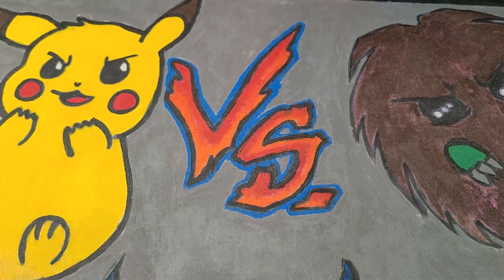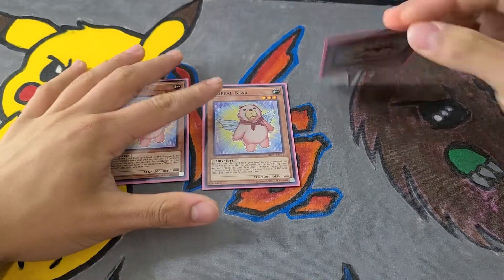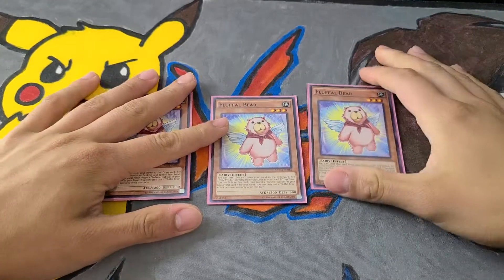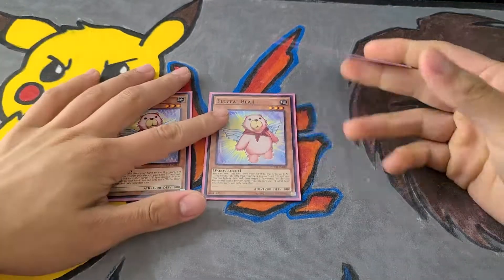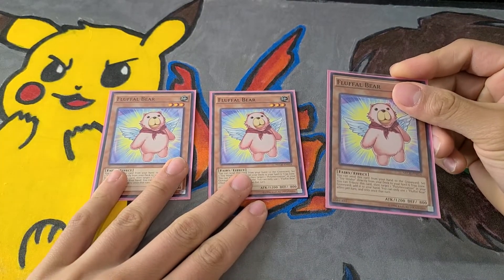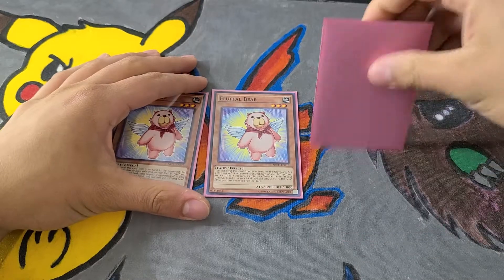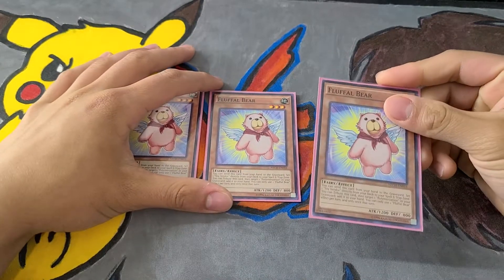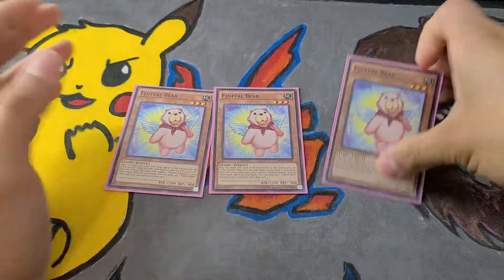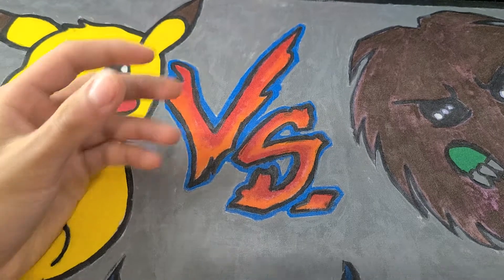Penguin is better than the stratos because it just enables combos. Fluffle Bear — I'm considering cutting it to two but running three for now. The reason it's in here is because by discarding it you can set a Toy Vendor, which is a very good card for the deck. I don't love it at three, but I'm testing it. It feels slow in today's game — one or even a hand trap might be better than three copies.